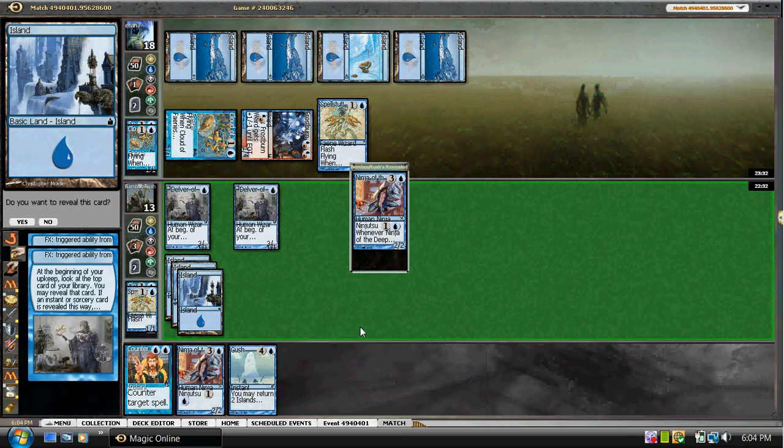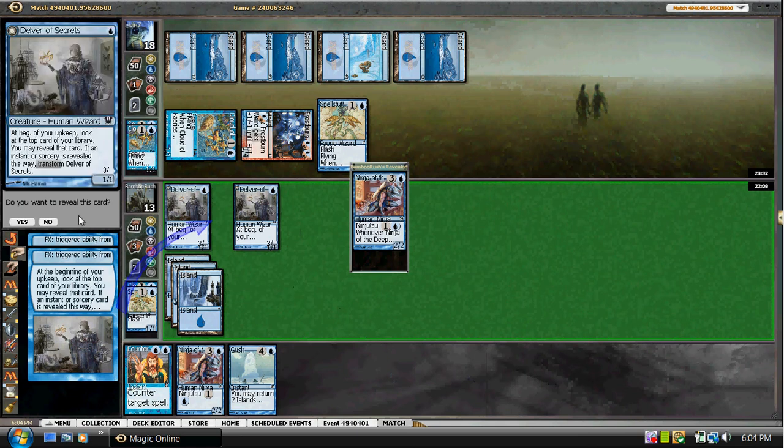There's a Ninja here, so I'm wondering if I want to Gush. It's a really tough call. A second Ninja's not going to do much for us, but falling behind on cards is pretty bad too. And we won't have this mana during our main phase — it'll be during our end step or upkeep. Guess we're just going to hold it.